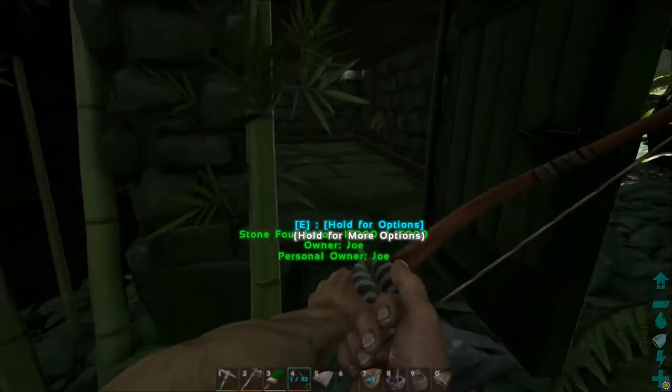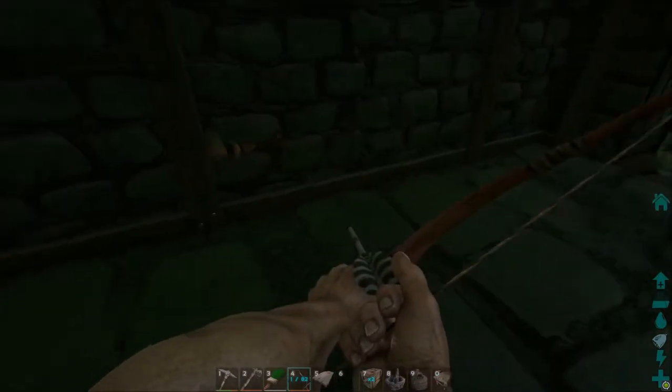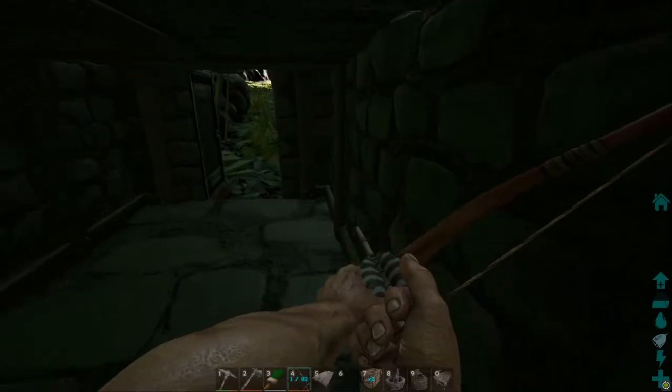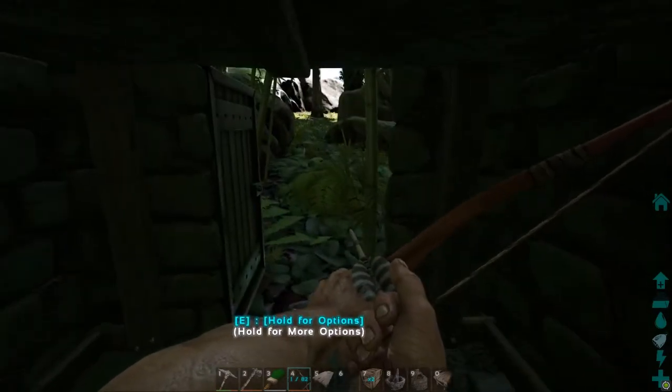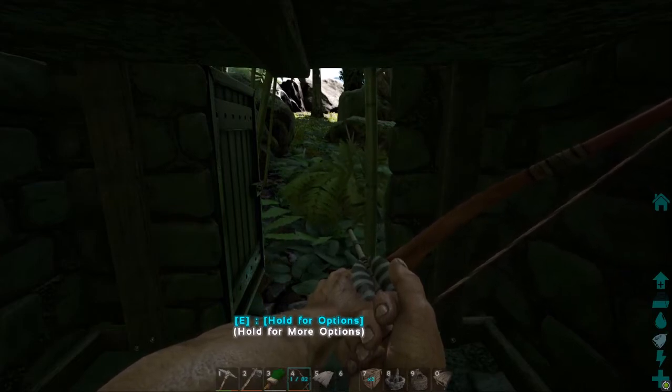This way, you can actually build the base and then have a nice, safe location to get started in. I'll put the materials list up on screen. I've got a little piece of paper here that tells me everything you need, assuming my math is right, of course.